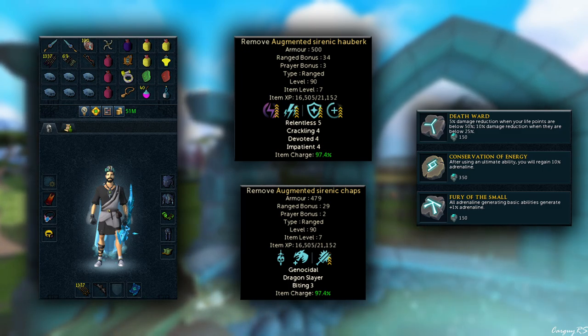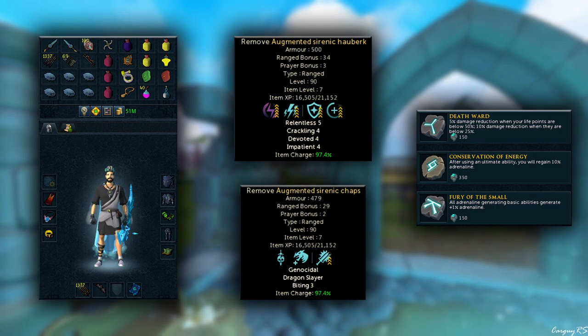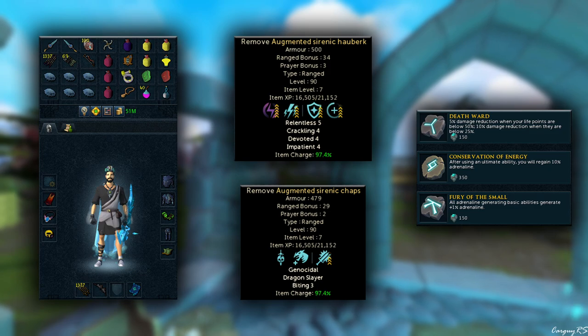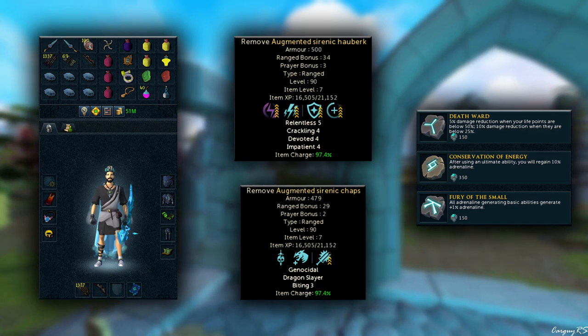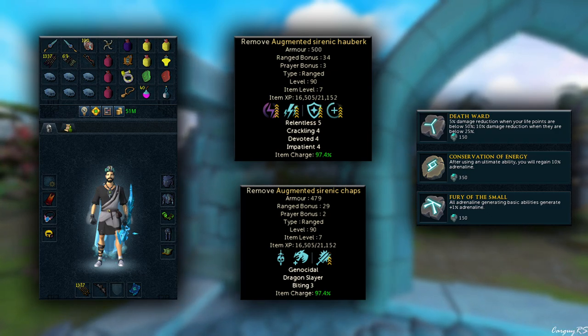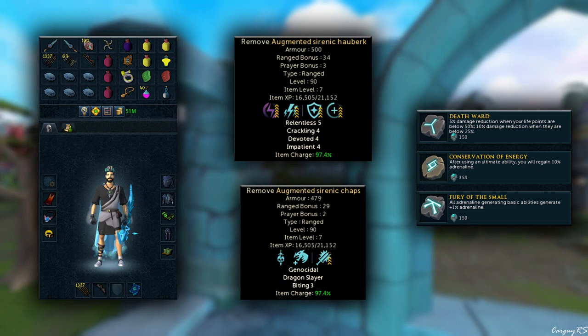Last but not least, I have the Hybrid Cape in here just because the Hybrid Zuk Cape is the one I have. However, if you just have the regular normal-mode range cape, that is perfectly fine — it does the same thing as the Hybrid Cape. It's the same stats and the same effect, just only for the range style. But since we're camping one combat style anyway, it's not going to matter too much, so just use whichever one you have.